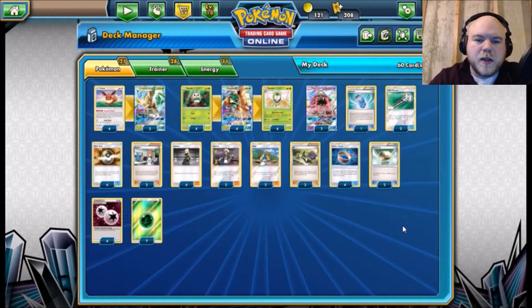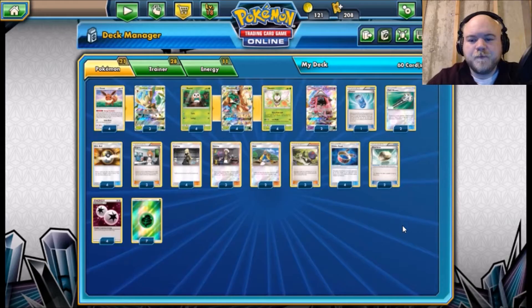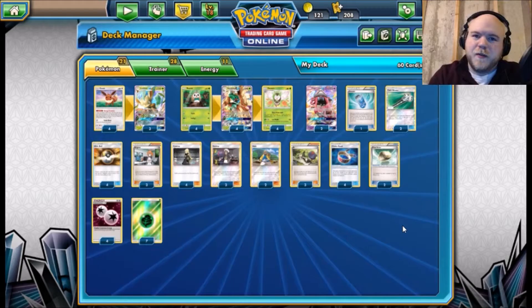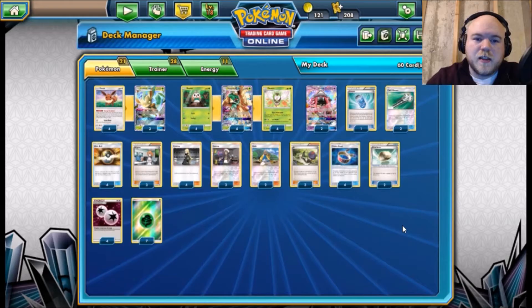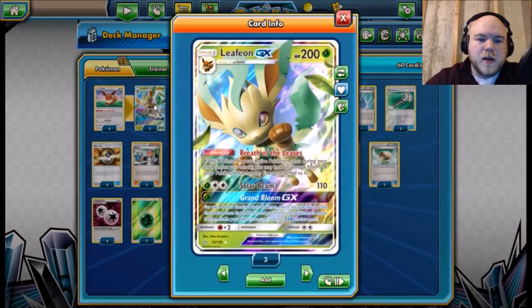What is up everybody, Jordan here with The Deck Box, coming back with another deck profile from the new Ultra Prism set. This is a deck I've kind of put off for a little bit — I wanted to hit the main decks I thought would be a lot better first. But I am going to profile it now for those of you that may be interested. The deck I'm talking about is the Leafeon GX / Decidueye GX deck profile.